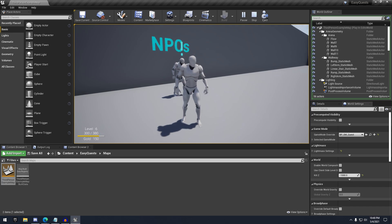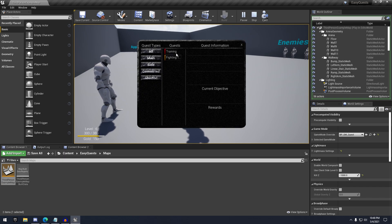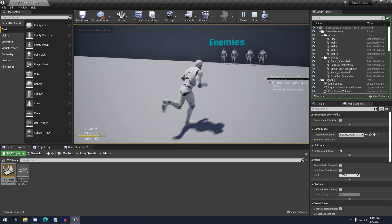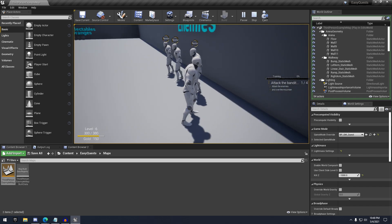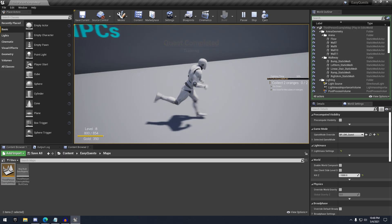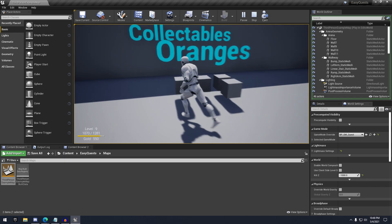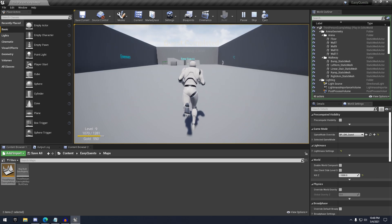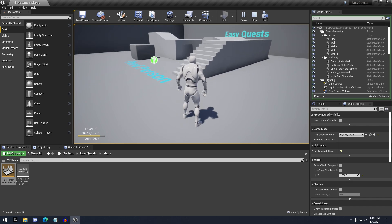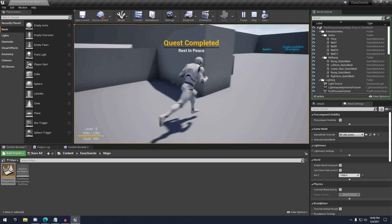Quest completed. Press E again and we've got another quest. Opening K, we have two different quests — Training and Fighting. It looks like we can do the training one at the same time. Training complete, and then we have to collect these items. So you can see it's a very basic system but it has quite literally everything that you need. At the bottom left there is also level experience and gold, which is also nice. Quest completed.